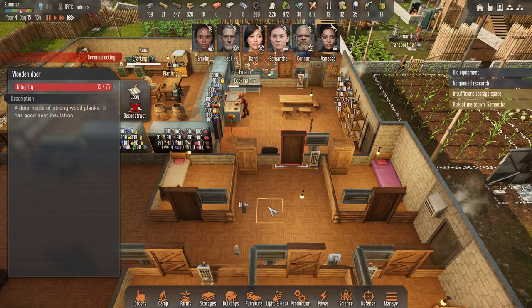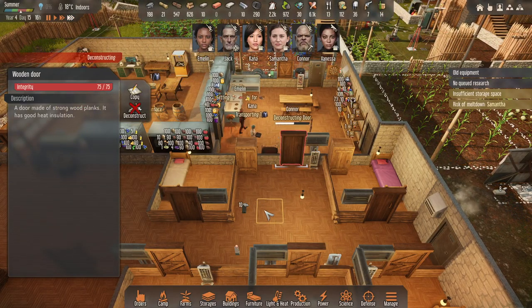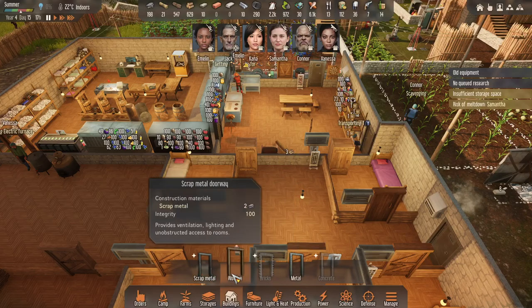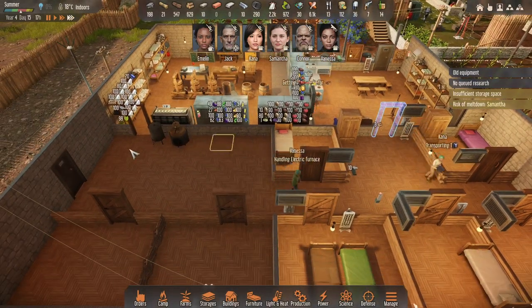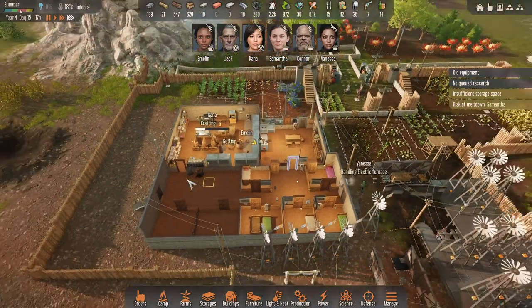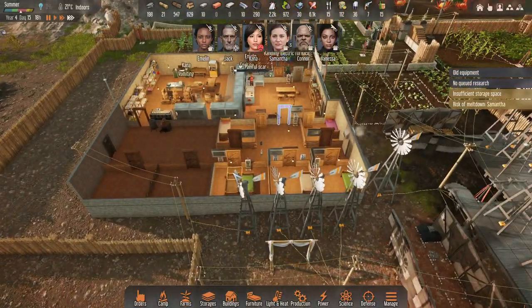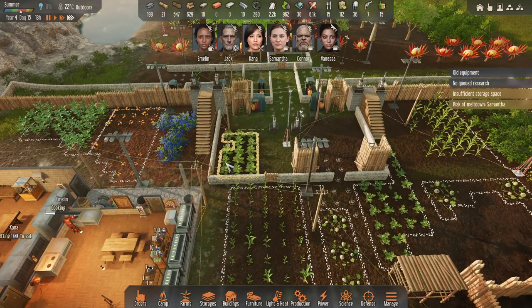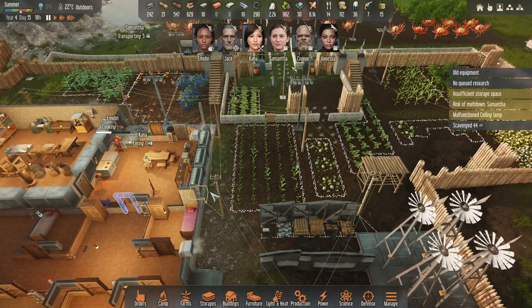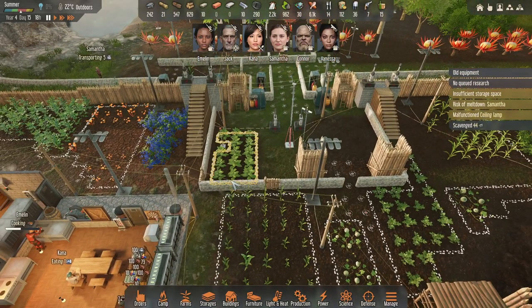I'm just going to deconstruct these doors — it's probably better to have doors for defenses, but I'm going to move my people out here anyway. With those flying creatures, can I build a tall roof here and send my people underneath? I'd have to build some walls.